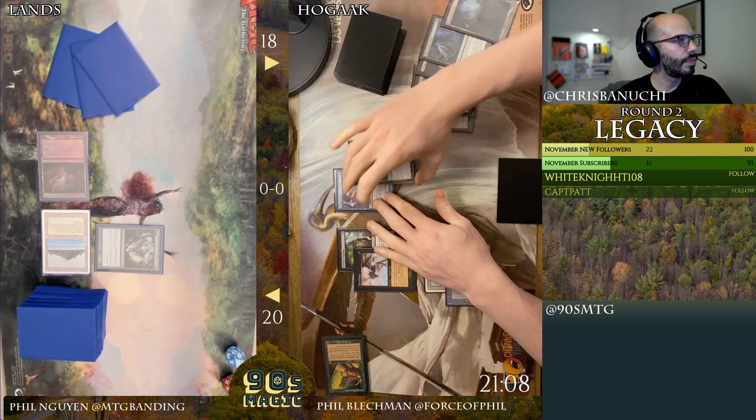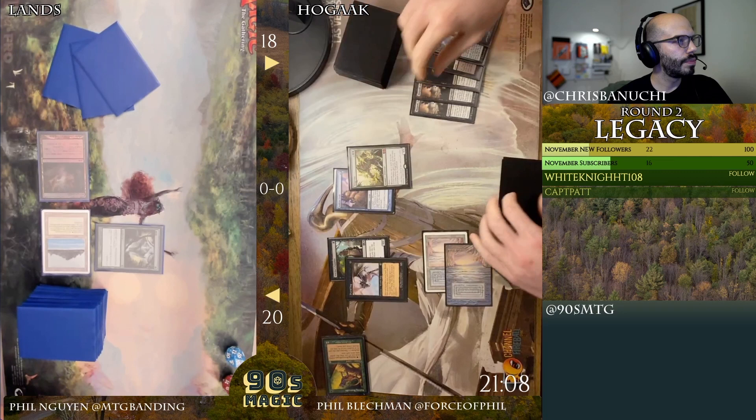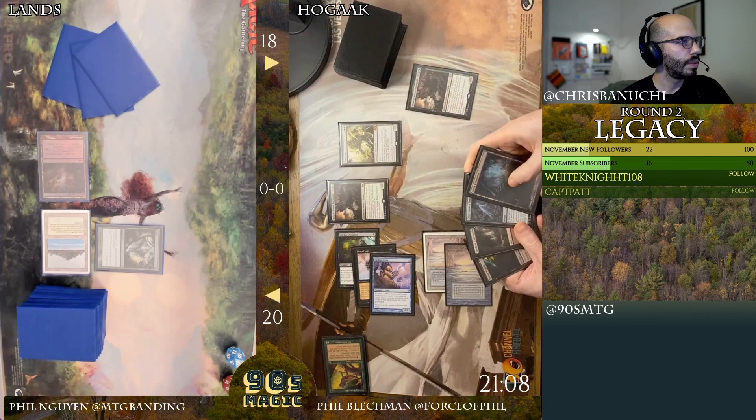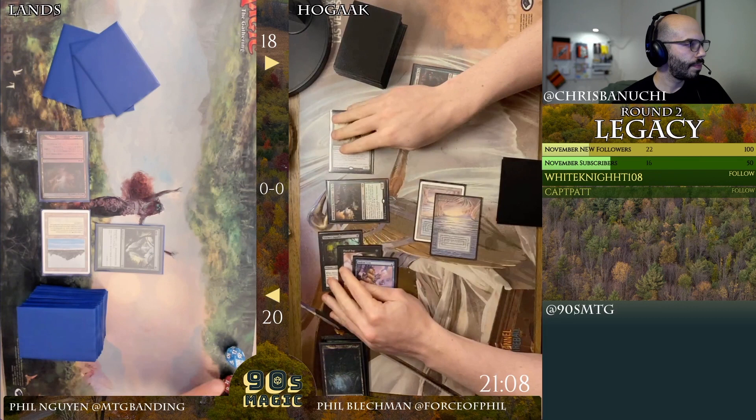Cast Putrid Imp, trigger Vengevine. Big swing coming — I'll tap these, I'll convoke these three and exile these four. Okay, hit you for four. Yeah, I'm at 16.